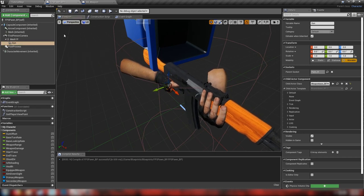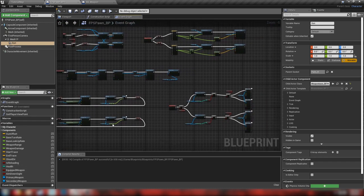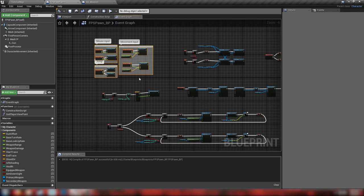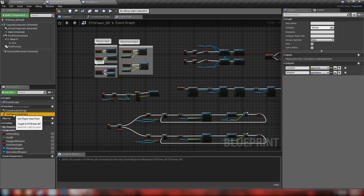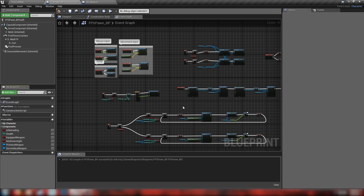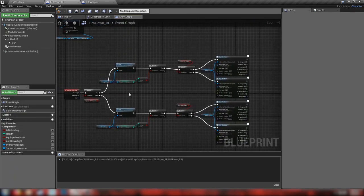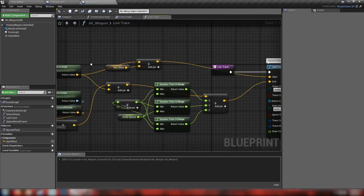From this point forward we're going to be using our gun child actor as our weapon, and deleting our variables a bit later on. There's a lot here that we're not using because I've cut down our player controls to the bare minimum. We don't need gun offset, base turn rate, look up rate, weapon range, weapon damage, start trace, end trace, or shooting direction. We'll cut all this down and remove the get player viewpoint function too. That really cleans up our variable tab.